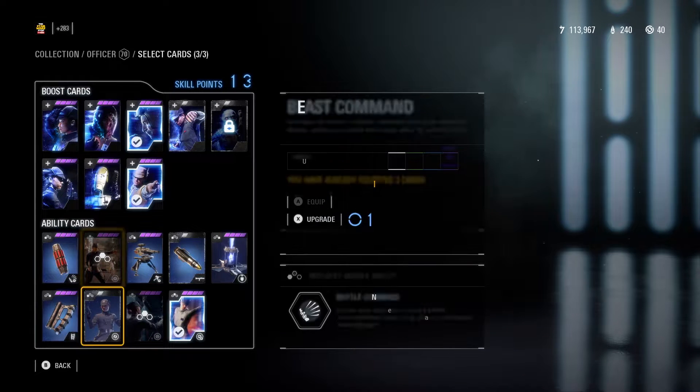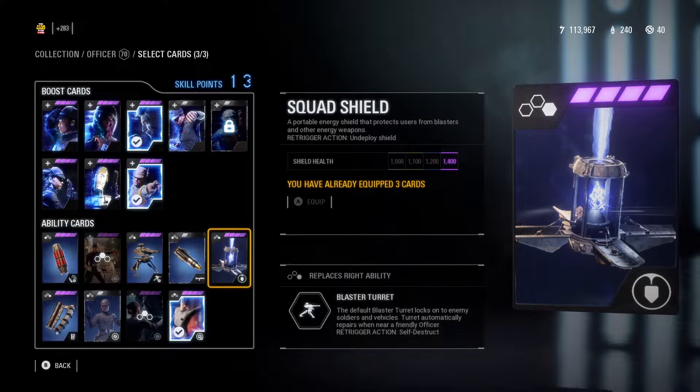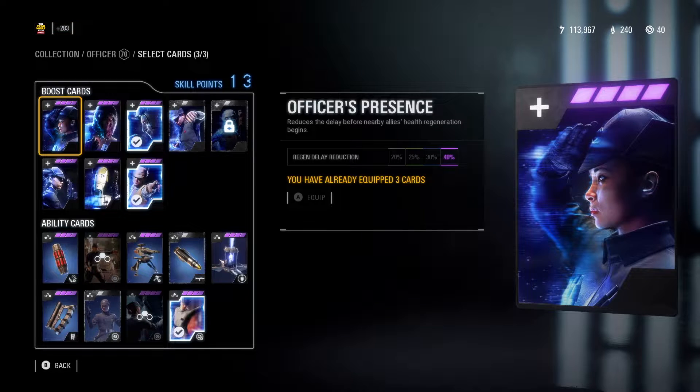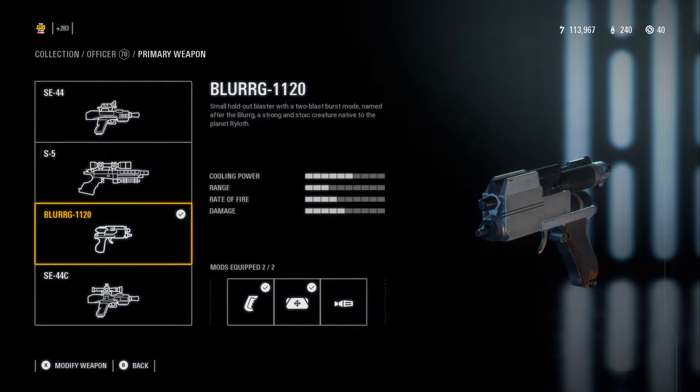The other battle command variants are also really good. Squad Shield is a phenomenal star card for Extraction and in general — it can just be a lifesaver for your team if you use it well.